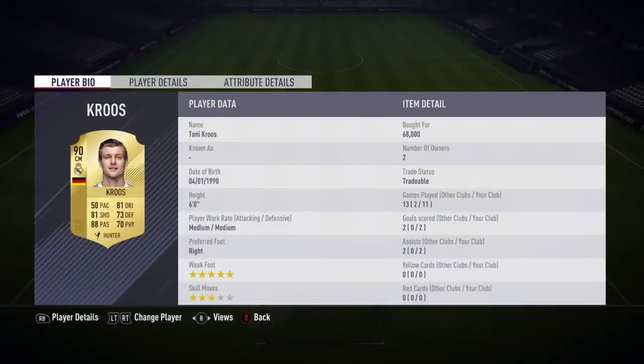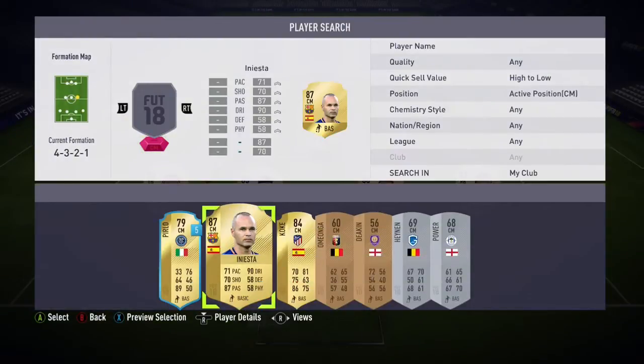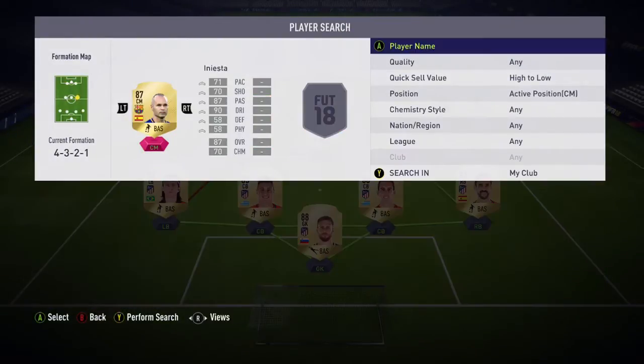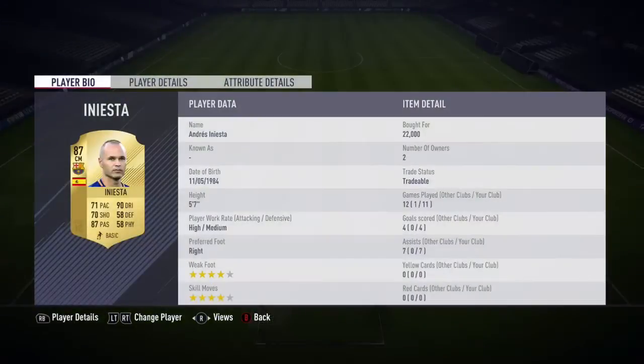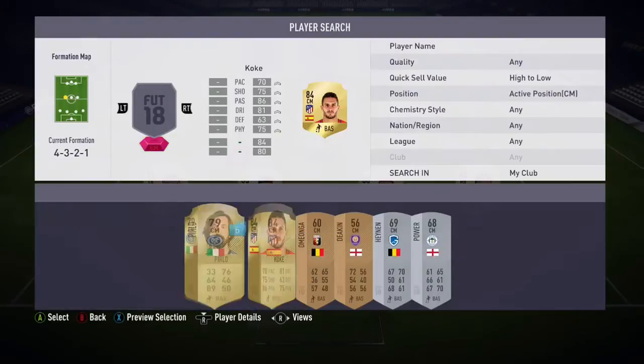Moving into the center mid, we have Kroos. Tony Kroos is probably one of the more expensive players in this team, but my god he's definitely by far worth it. His pace looks like it lets him down a bit, but it definitely doesn't feel that way — all his other stats make up for it.